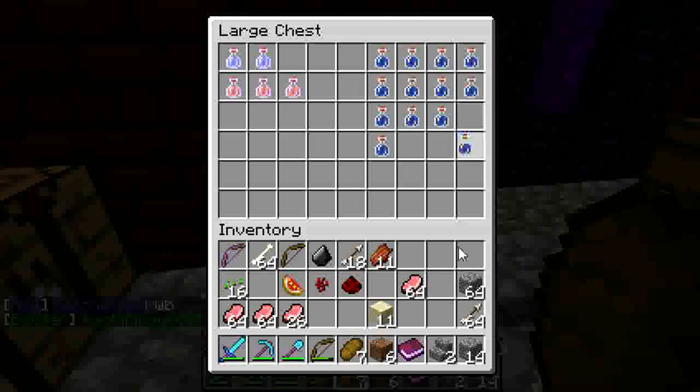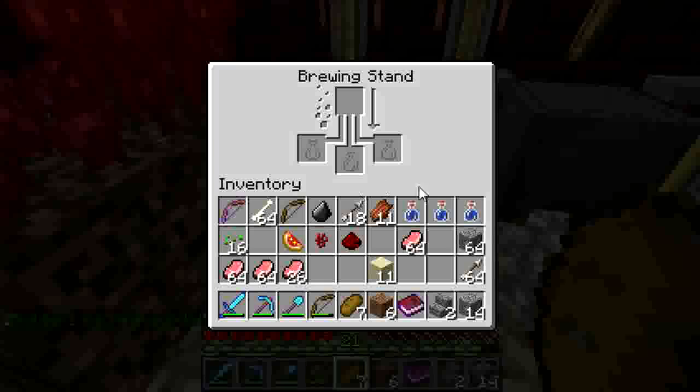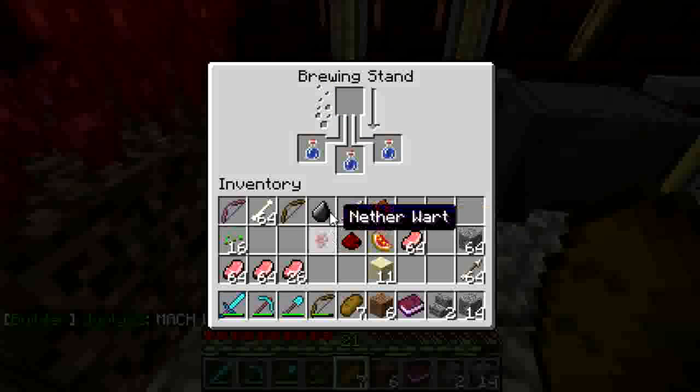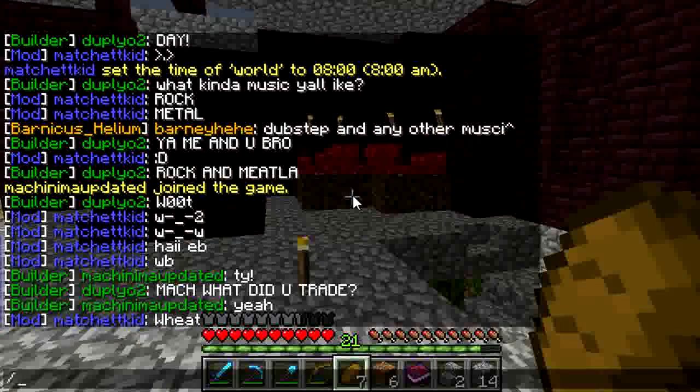Oh, you're on the server, that makes sense. I've got something to show you as well, not to interrupt. Actually, I'm going to take a look at that, but first I want to put in the glist. No — we have to make the awkward potion first, then put in the glist with them. All right, so I'll teleport to you.